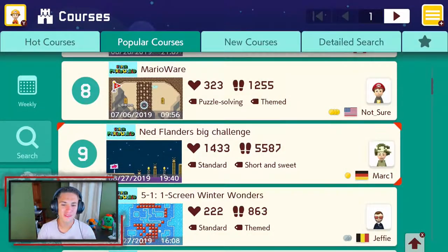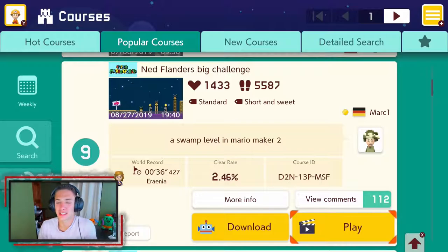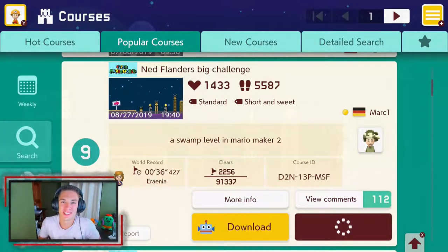The next course we'll be doing is called Ned Flanders Big Challenge. I don't know why it's called that — I guess it's a Simpsons thing. It's a swamp level in Mario Maker 2 — I don't know why it's called that but let's hop into it.